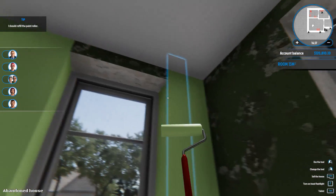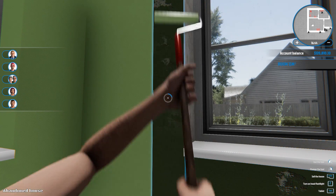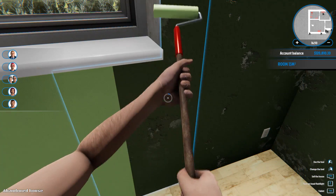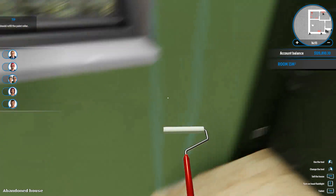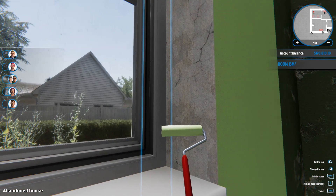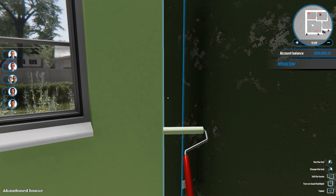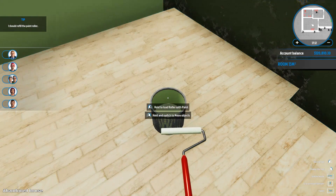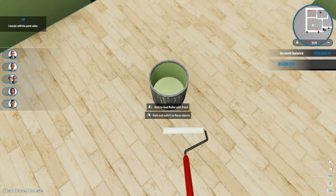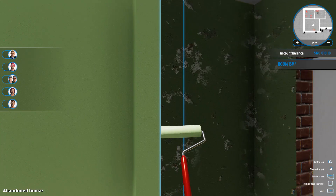Out of paint again. Can't wait till we get the ability to use less paint — that way we don't have to go to the paint can so often. I'm really digging this color. I don't think I'd have it in my house, but it's not that bad. Look how fast we're painting — and look how fast we're running out of paint.